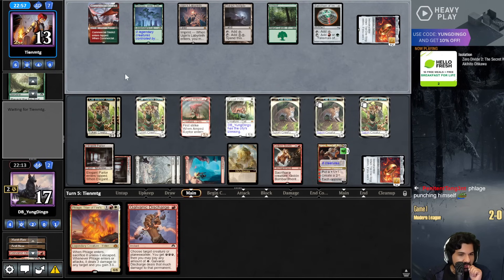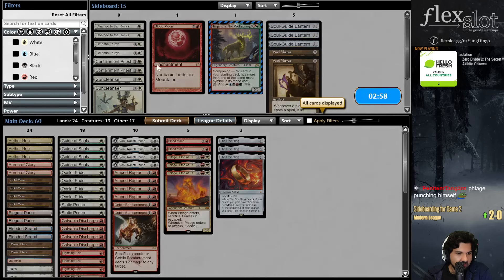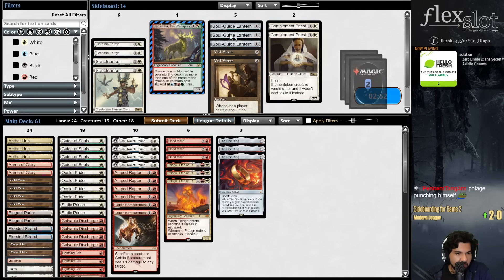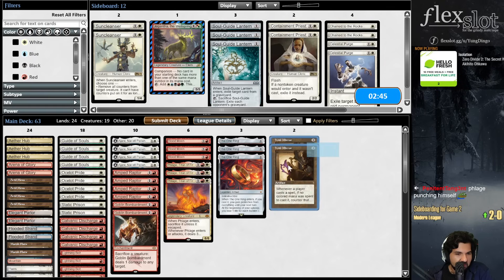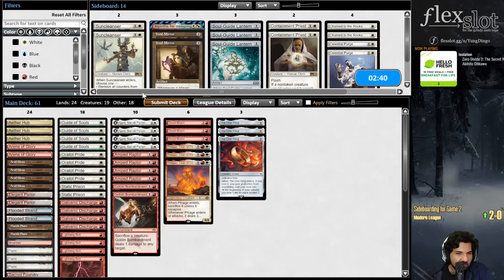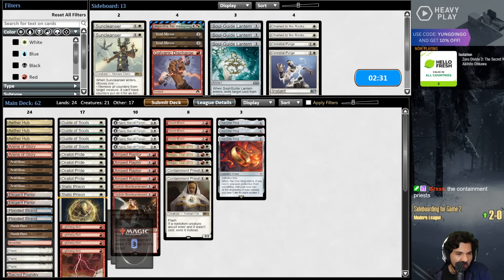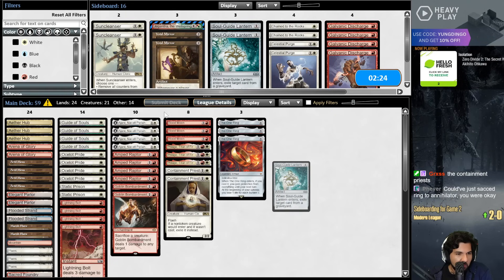I can beat everything that's not Breachies. I actually don't think Void Mirror is that good against them, not that build. I have nothing for the Eldrazi matchup - I got one Blood Moon. I guess I have Containment Priest if they are the Breach build. I can't tell if they're the Breach build or if they're the big Ember cool rumble build. I kind of think they're the big Ember cool rumble build.